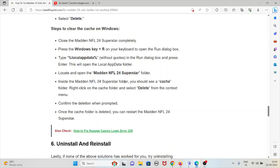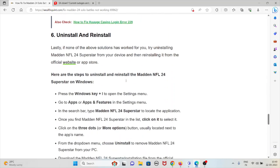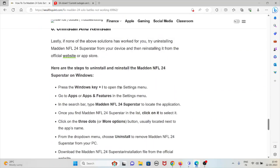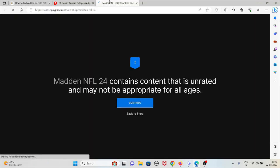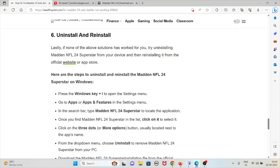The sixth method is to uninstall and reinstall the application. If none of the above solutions have worked for you, try uninstalling Madden NFL 24 Superstar from your device and reinstalling it from the official website: store.epicgames.com.